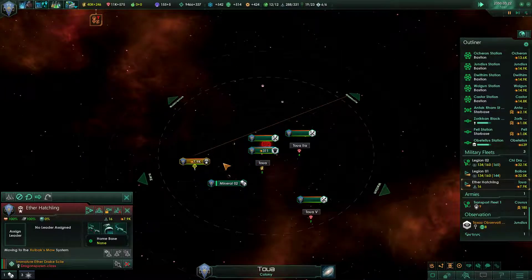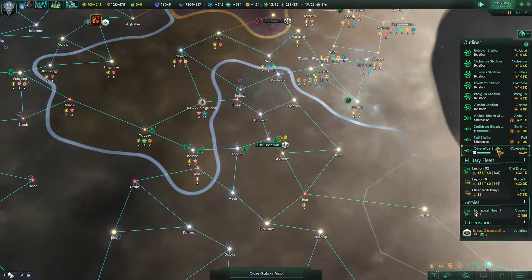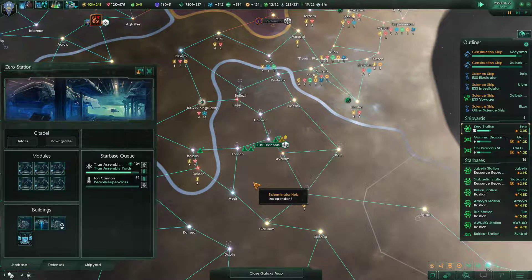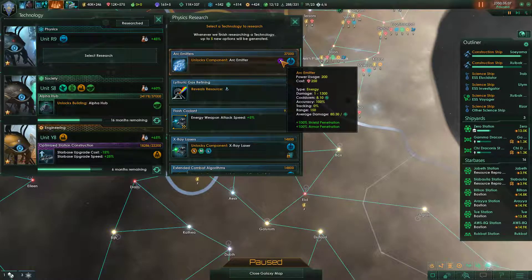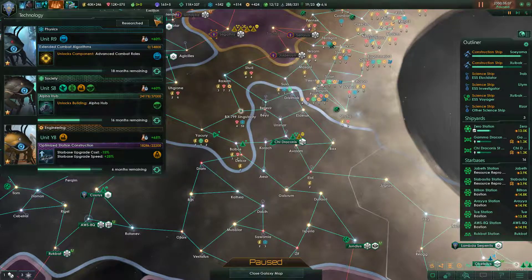Boy howdy is he fast though — look at that, he is just booking it. That should be just fine. We do need to keep upgrading our star bases. However, our Titan Assembly Yard is just about complete here — 100 more days. Power plant 4 and 5 also unlocked. We could grab arch emitters of X size — 80.3 damage per day, that's not too bad. Advanced combat rolls would be good too — let's go ahead and go for that.